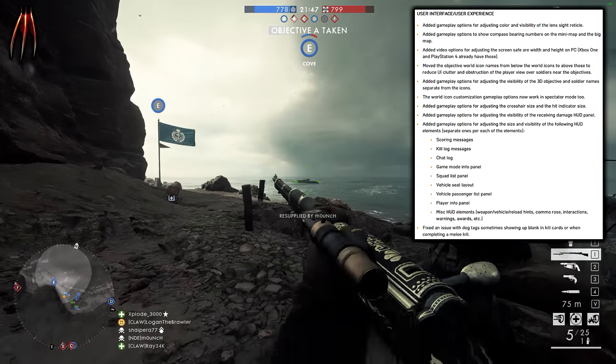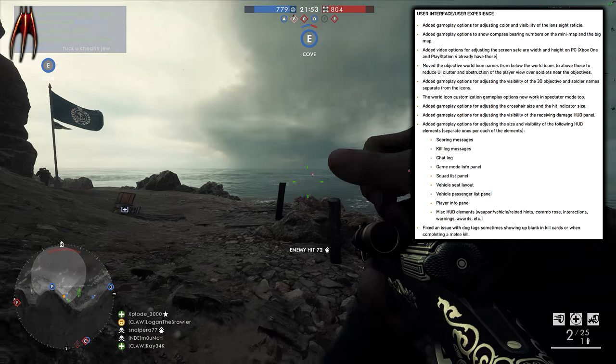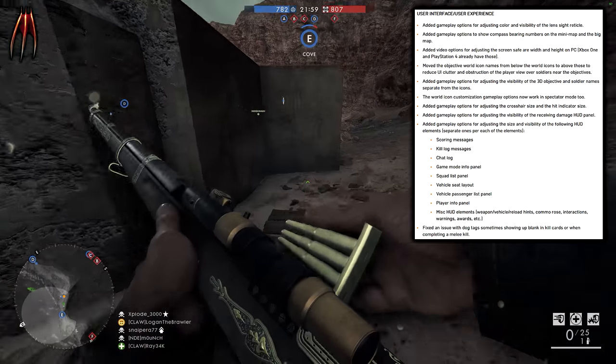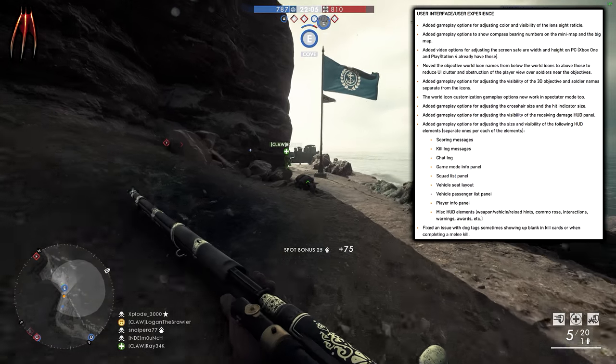Added gameplay options for adjusting the size and visibility of the following HUD elements: scoring message, kill log message, chat log message, game mode info panel, squad list panel, vehicle seat layout, vehicle passenger list panel, player info panel, misc HUD elements, weapon/vehicle reload hints, camo rows, interactions, warnings, awards, etc.